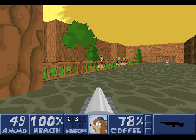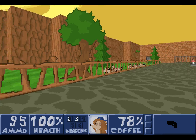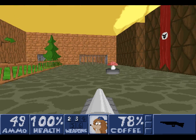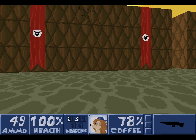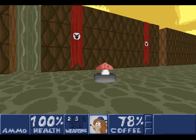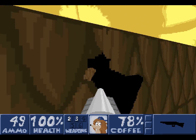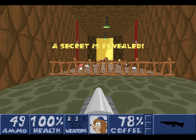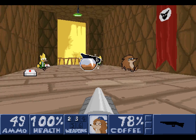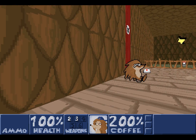Here are those sorcerer enemies — we'll take care of them using the pistol. Somewhere around here I believe there is a secret — right there, way up in the wall. We're going to kick this secret, or miss, as the case may be. There we go, much better. What's over here? A power-up, and a really good one too. You see that giant jug of coffee? That is a huge amount of coffee, and we have 200% coffee armor. It's pretty useful.